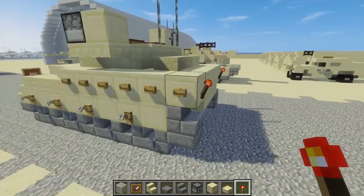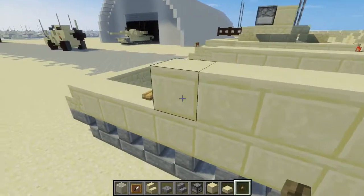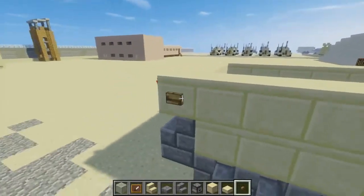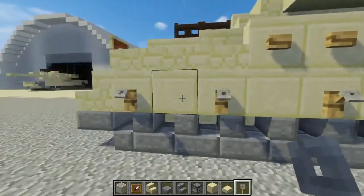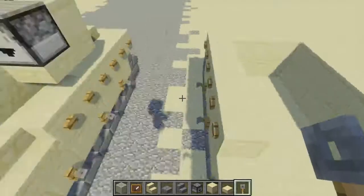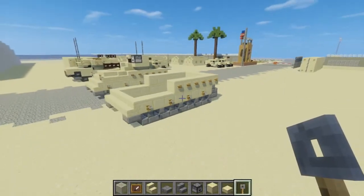Then let's add the side detailing. I'm going to use a wooden button just to go across the sides on this upper smooth sandstone layer, both sides. For the lower detail we're going to use tripwire hooks, starting from the first smooth sandstone block and doing it every other block — so that should be about four down there.